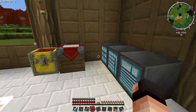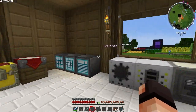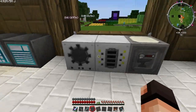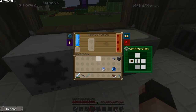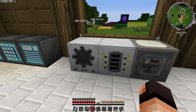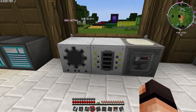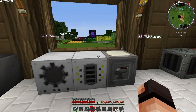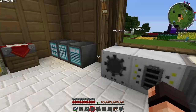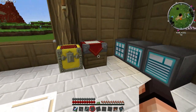I moved a few things around here — the ME stuff is now against this wall over here to the right. These are the few machines that don't really need to be automated. This is just the liquid transposer with a magma crucible, just in case I need to make some tesseracts or conduits and so forth. Roller machine — don't really know what I can use it for, but it's always good to have around, in case I need to make some iron plates or whatever they're called.